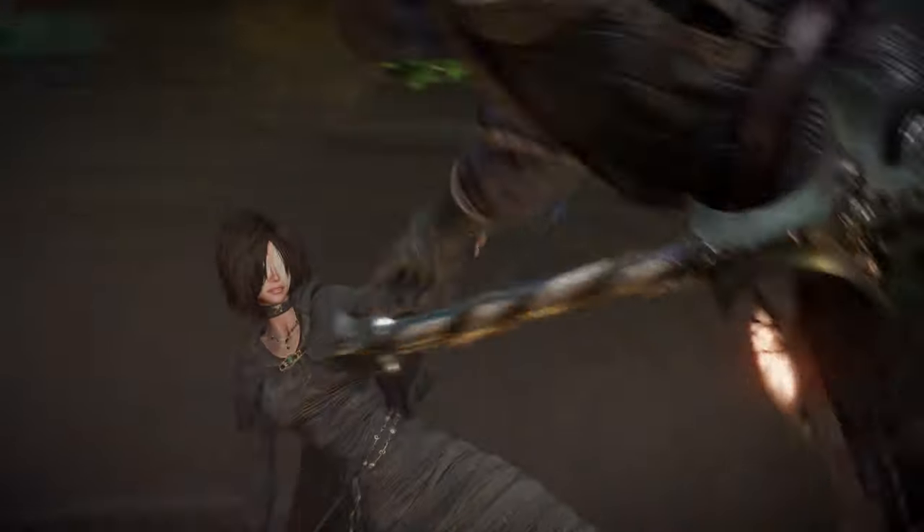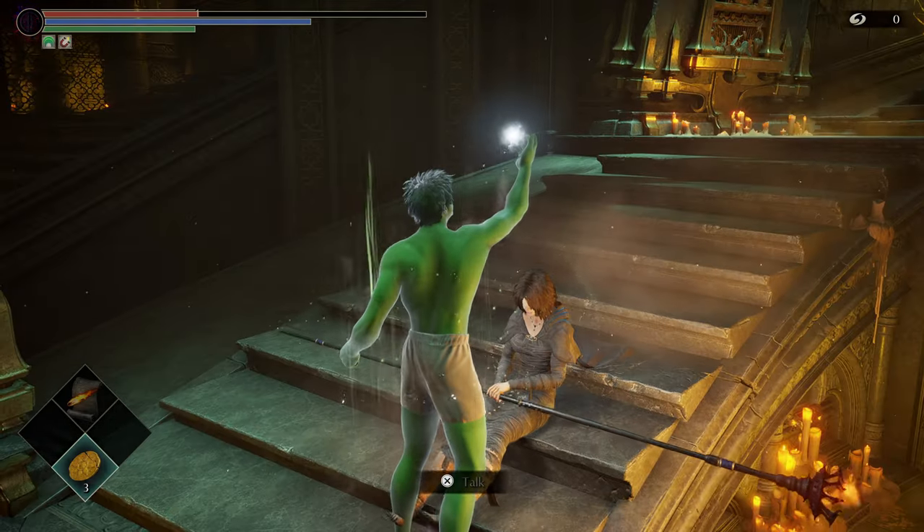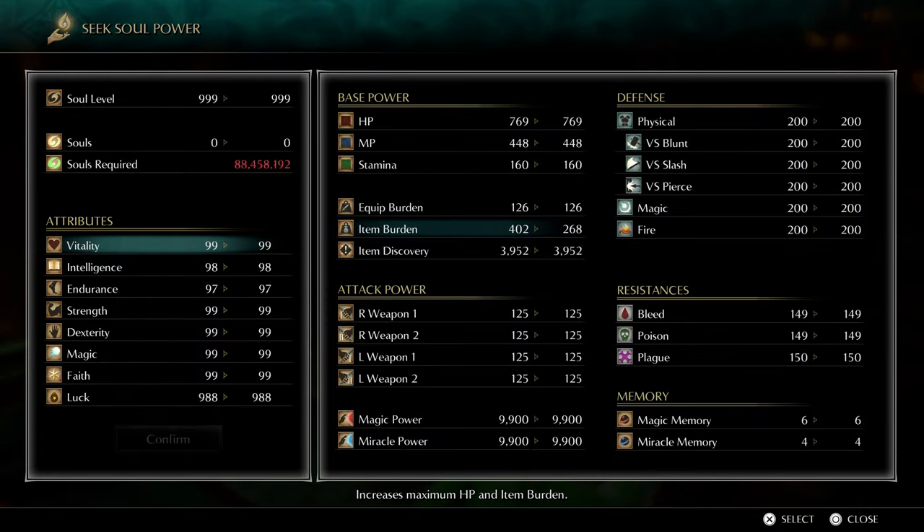So now that you have everything you need, you're ready to give souls to your friend. Do the gold coin glitch but do not pass the 999 million souls required to level up. Make sure you stay before that point, because if it gets to the negative you will not be able to give souls.